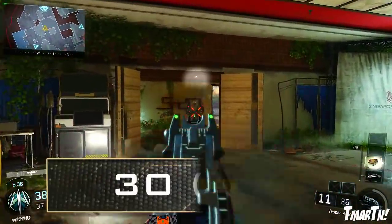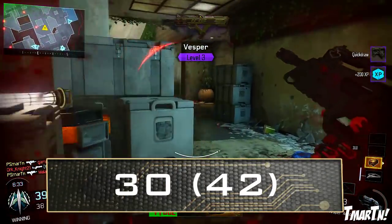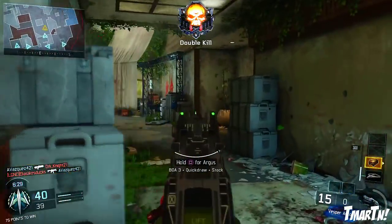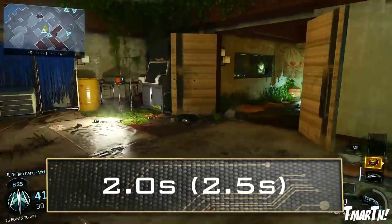The magazine size really isn't that great for how fast it shoots — 30 rounds, or 42 rounds with extended mags. I definitely recommend running extended mags anytime you can. And then for the reload speed, it's 2 seconds or 2.5 seconds depending on whether or not you have ammo left in your magazine.